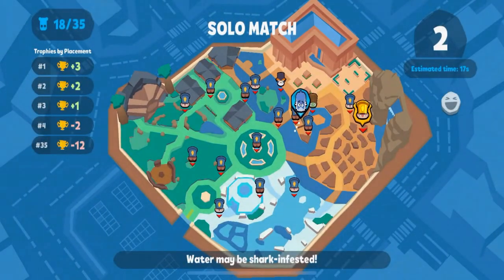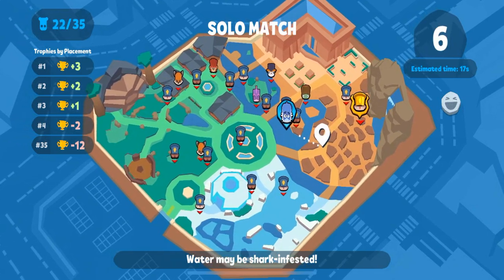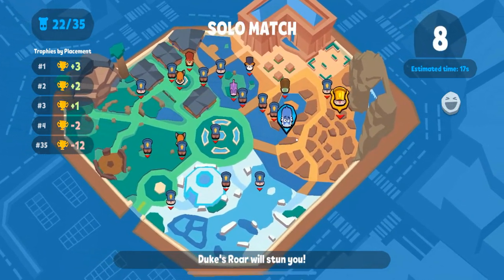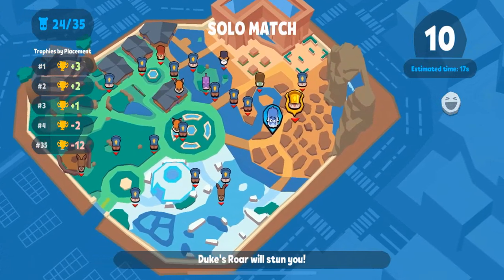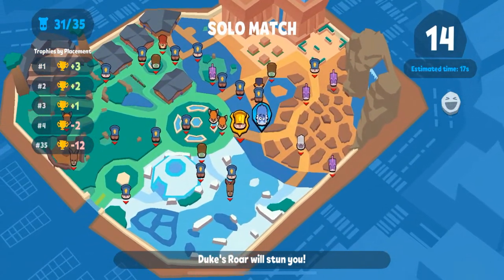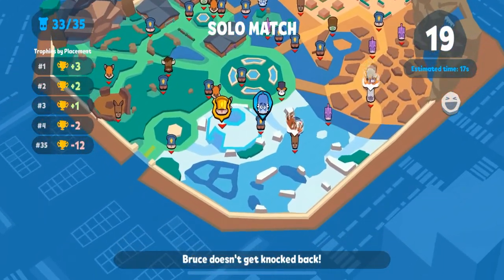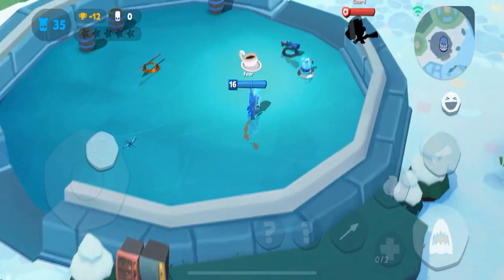Hey, what's up guys, Fear here bringing you another video. Today's gameplay is going to be on Finn. I know a lot of you guys have been wanting something other than tank gameplays, so here we are. I'm gonna jump right into this game on the Legendary Guard. I do run coffee on Finn — as we've mentioned before, coffee is a very, very strong item in general, and that includes on Finn.